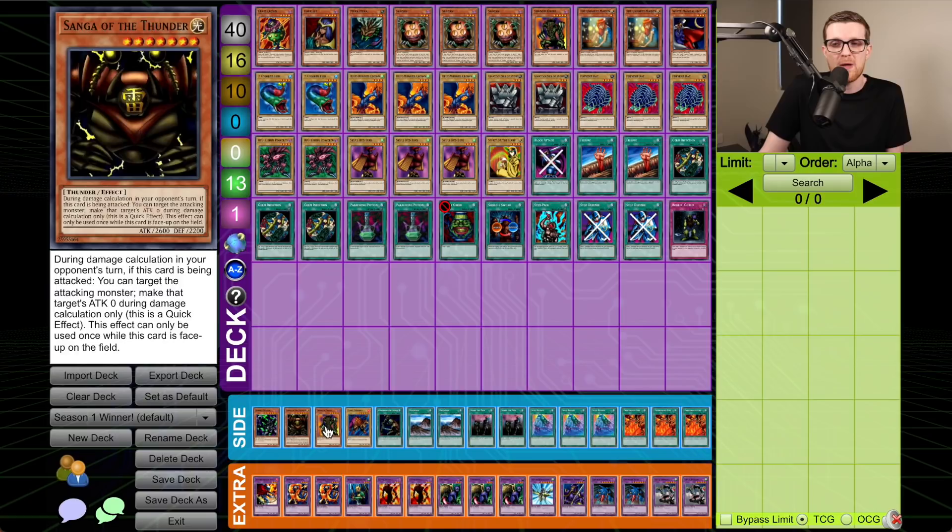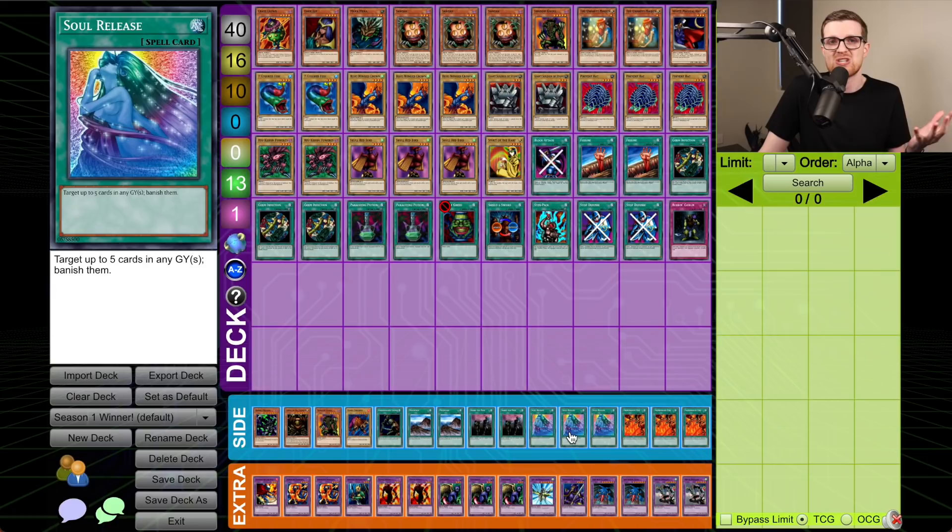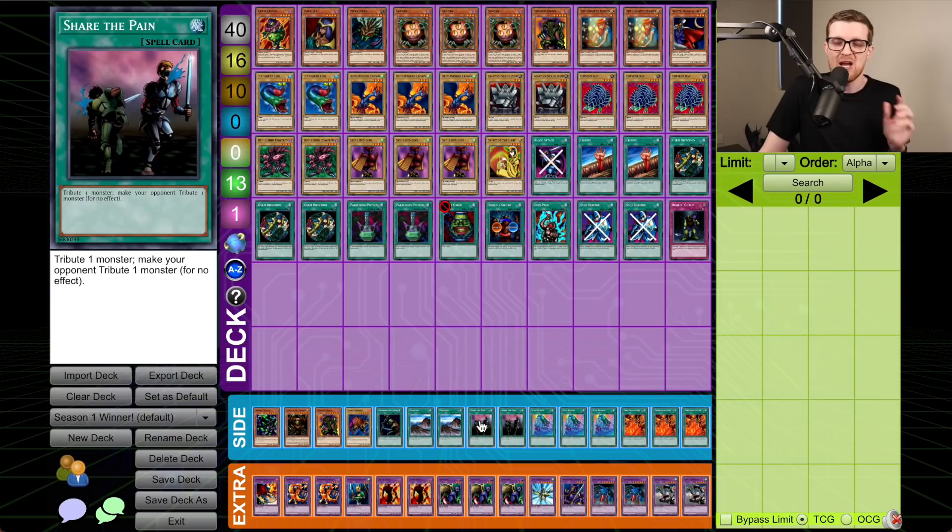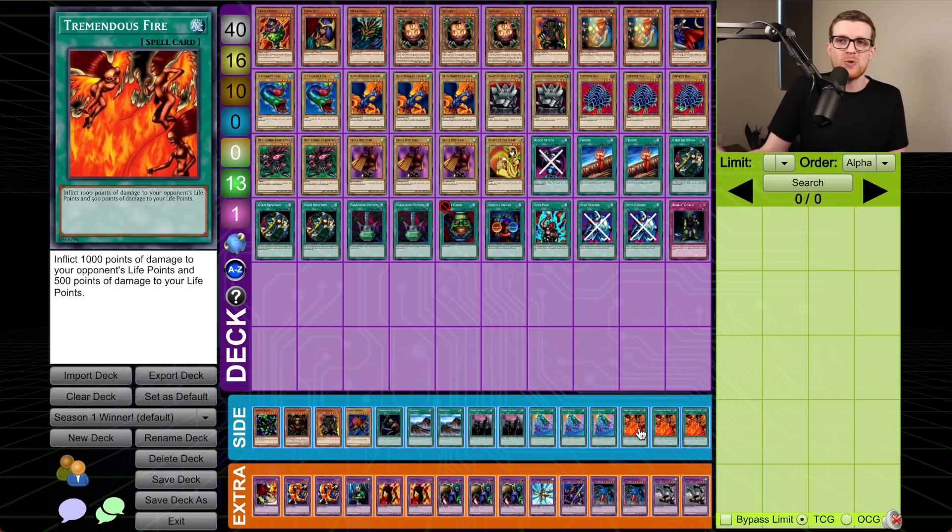Share the Pain is more removal but comes at a two-for-one where your opponent picks the tribute — only good if Gauge has one monster. If we can sack Sangan or Unhappy Maiden and make him lose a big monster, that's pretty good, but I want to assess game one first to see how desperate I am for removal. Three Tremendous Fire — if games go close this deals a lot of damage quickly. I can't wait to see what Gauge got — if his luck is anything like LOB, this is going to be disgusting. Ladies and gentlemen, let's not make you wait any longer. It's time to duel!